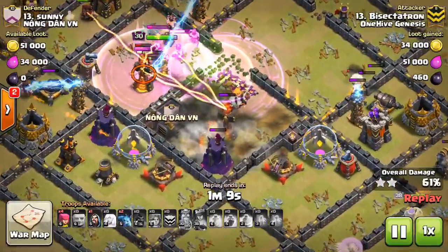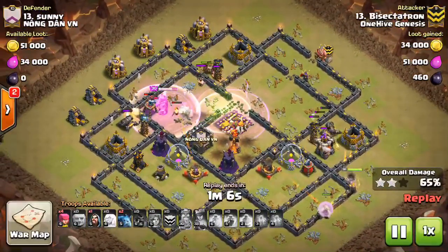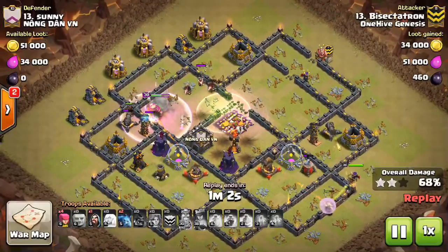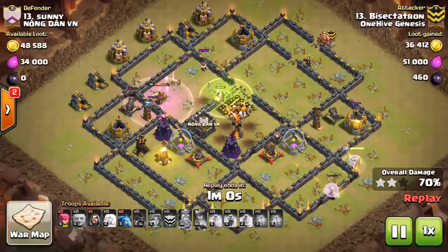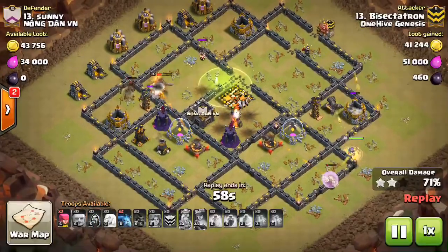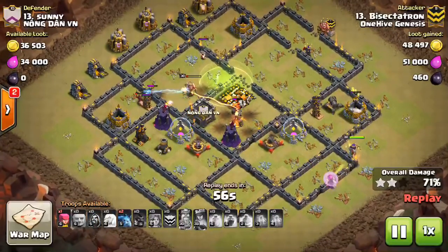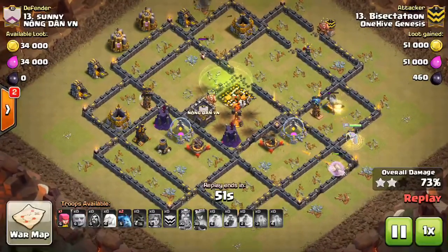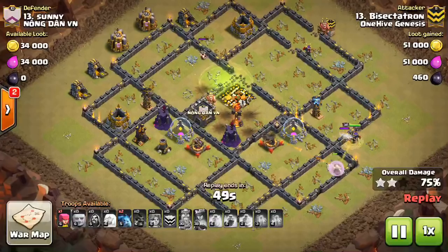Almost went down though — half health. Not bad. The King goes in and takes everything out in that compartment — got the one Inferno compartment cleared out. But just didn't have enough to get the middle of the base. The Healers are going down, the Queen's gonna peter out right here. Tough stuff, but I can definitely learn from it.